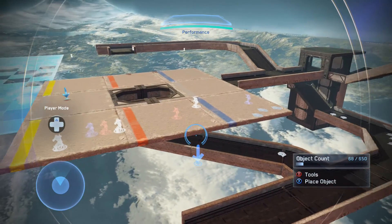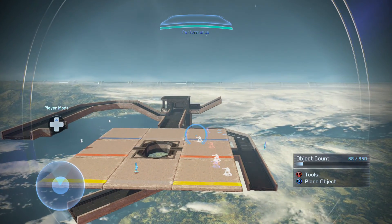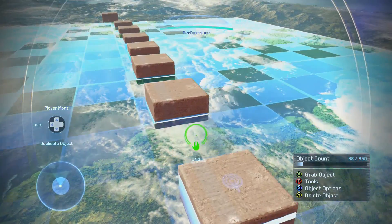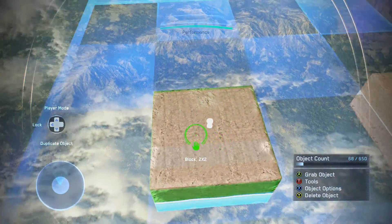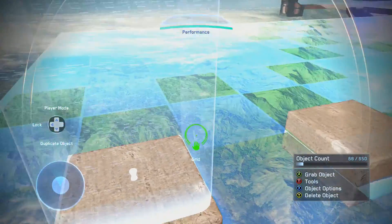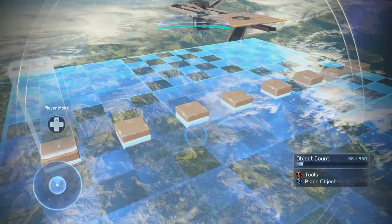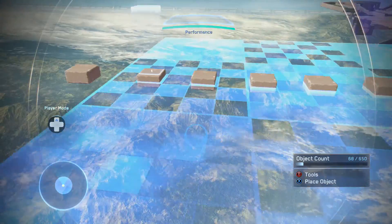I've done a bit of testing on spawn point placement. When placing spawn points, the system looks for a safe spawn a certain distance away. I set up a mini test map and placed a spawn point on every one of the blocks. What I found was that one particular block was the sweet spot — no matter how many times I killed myself, I would always spawn on that spawn point, even though another was further away. The distance it checks is roughly the size of the Forge grid.